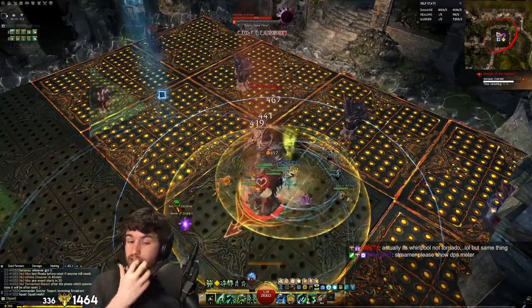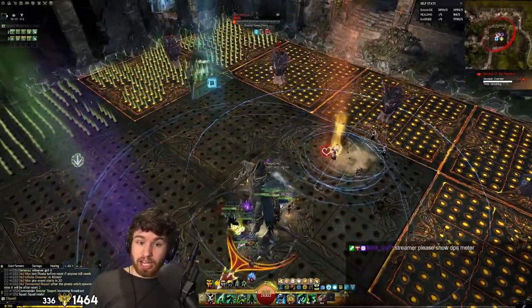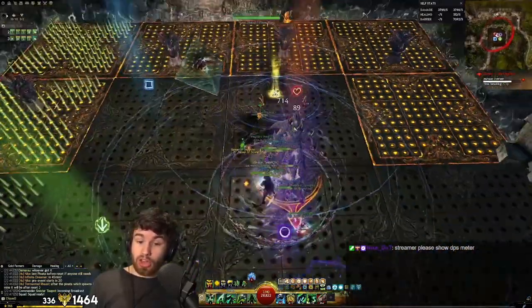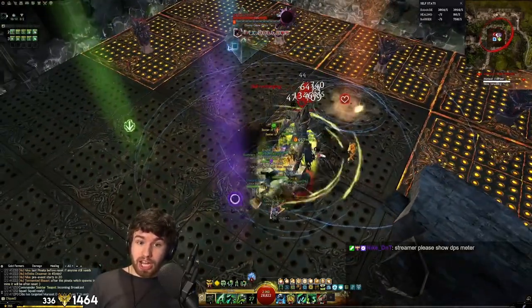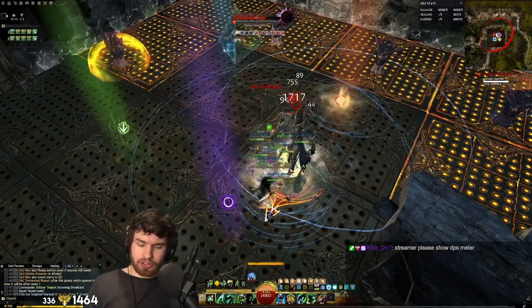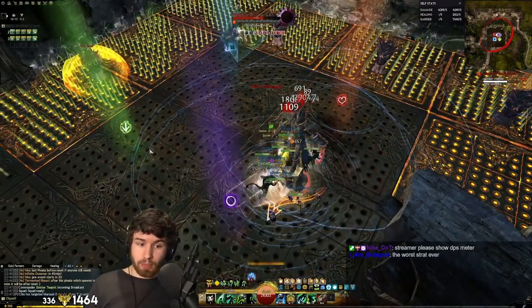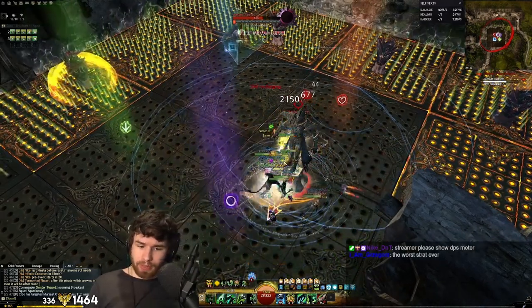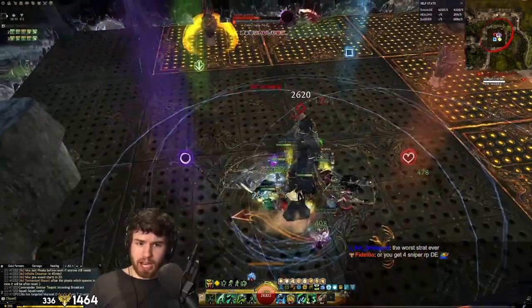There's actually an advanced tactic you can do here: if all the necros Epi out and then one necromancer Epidemics this add over there by the square, it will kill that one too, and you can actually deny all of them from getting in. However, we'll go ahead and let one through here just to demonstrate that baseline mechanic.